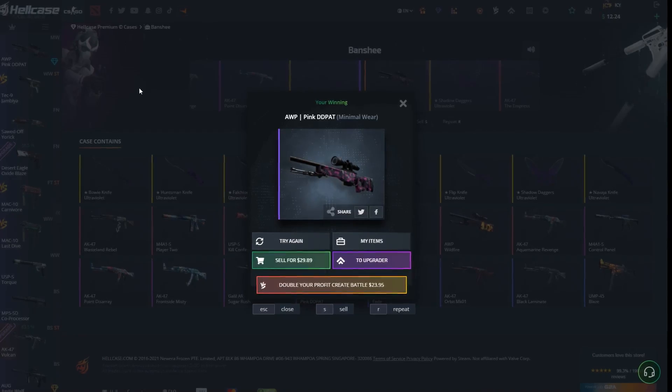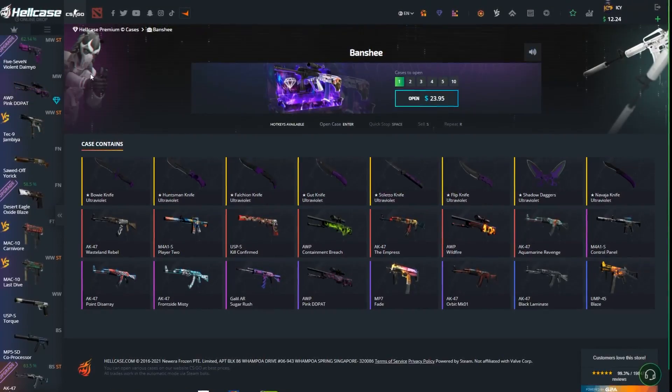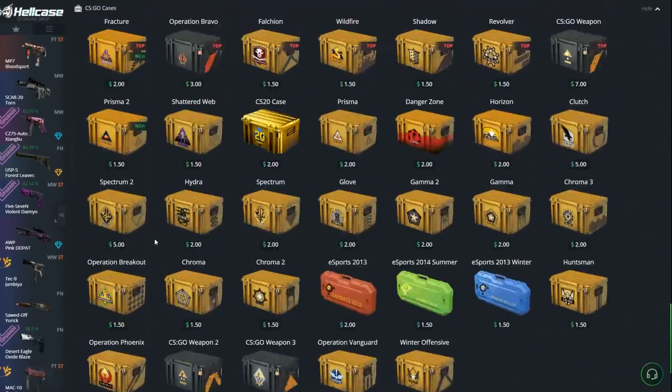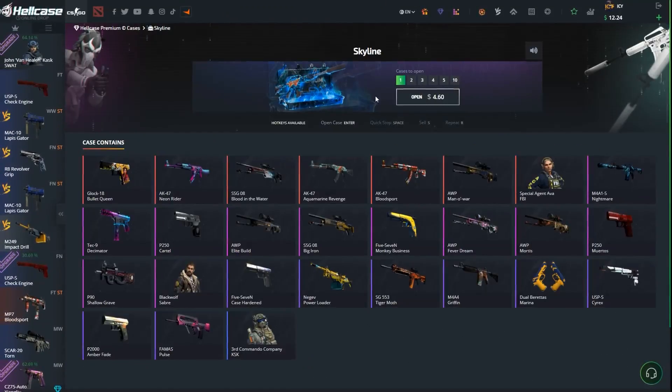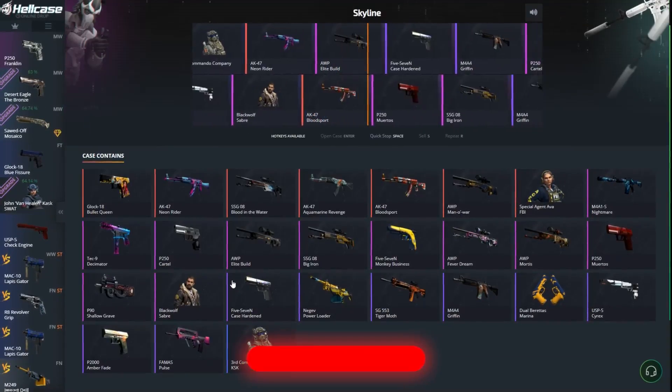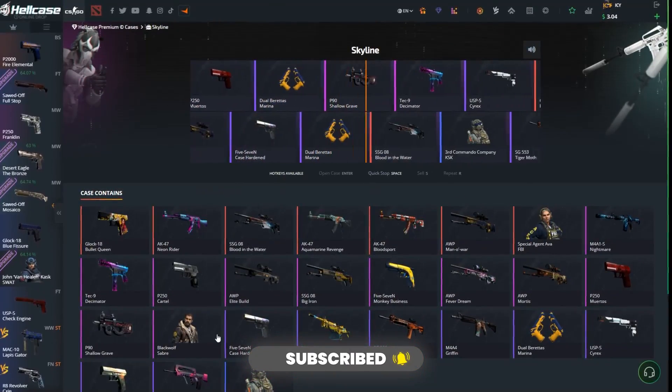We got the AWP Peak Duty Path for $29, going up $6 in profit, we still got $12. Let's go for two Skylines, let's see what we can get.